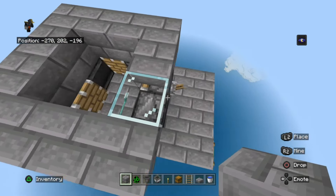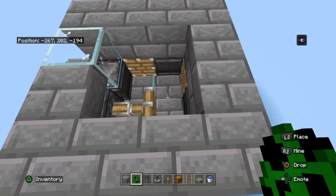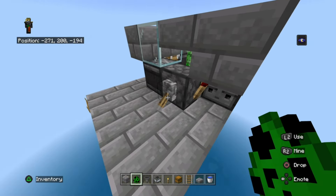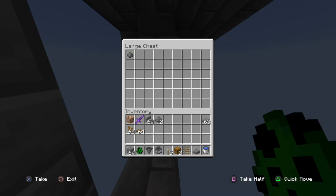Let's test this — throw a block in and see if it went into the hopper. There we go! Now let's test this with a creeper. Put the creeper here and flick on the lever. Did the creeper drop any loot? Yes it did!